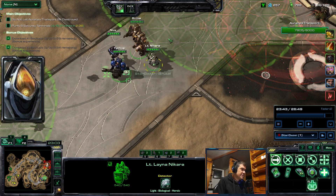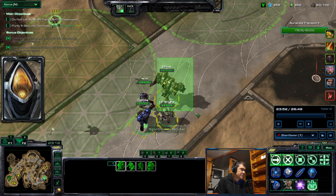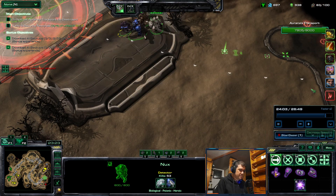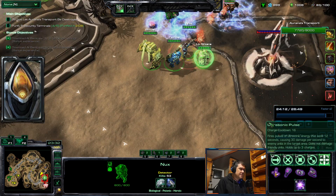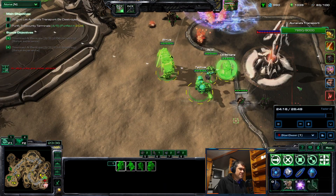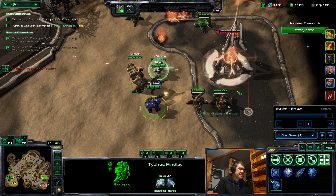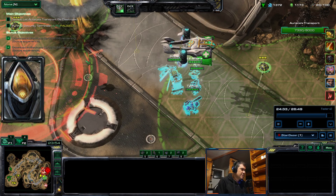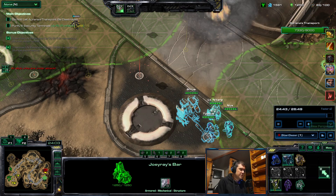I pick up Nikara as the third outlaw because she's good not just for healing — she boosts auto-attack damage for all outlaws plus increases pulse and grenade damage. It's really good. Now I'm placing turrets to finish the job here, and the next wave will be over here.